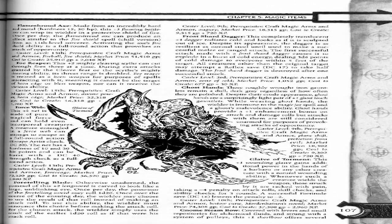Flameshound Axe. Made from an incredibly hard red metal with Hardness 15 and 30 HP, this plus 3 flaming battleaxe can wrap its wielder in a protective shield of fire. Once per day, the Flameshound Axe can produce effects similar to the Fire Shield spell, chill version, from an 11th level sorcerer. Activating the axe's fire shield ability is a full-round action that provokes an attack of opportunity. Caster level 13.